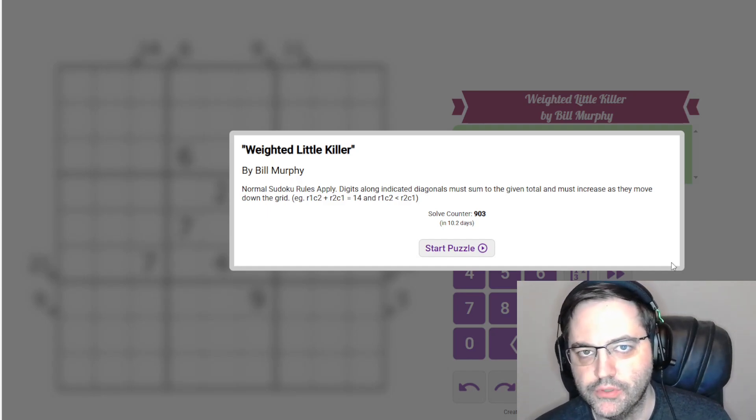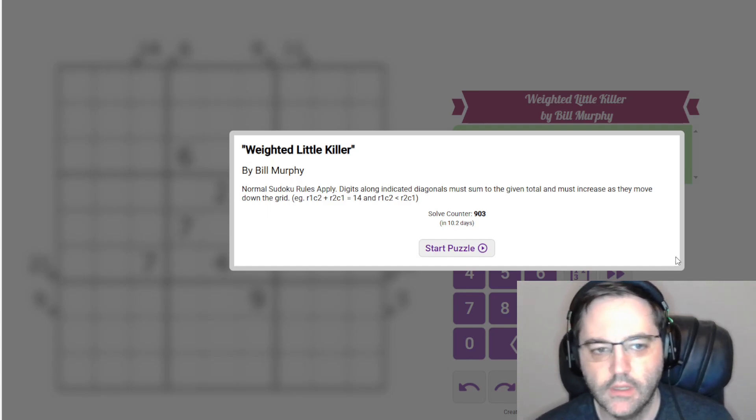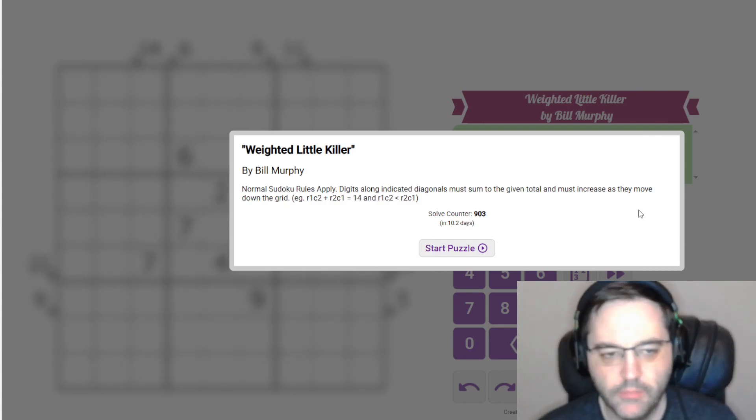Hi everyone, this is the Gas Walkthrough for June 20th. I'm Philip Newman. Today I'm solving Weighted Little Killer by Bill Murphy.